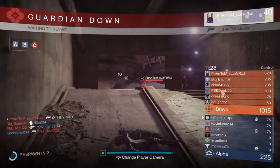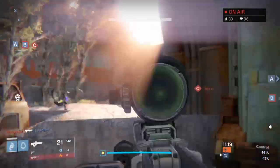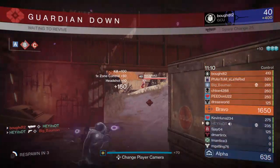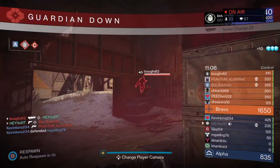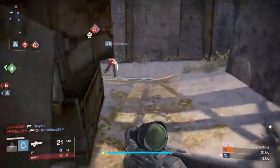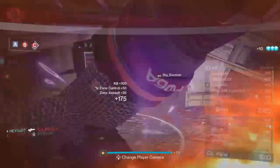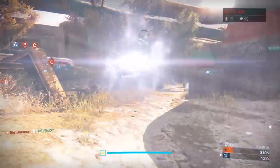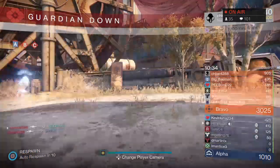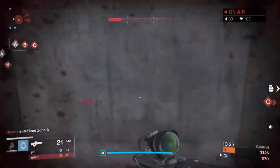Three-lane maps also have cover supporting mid-range combat, but closer-range combat tends to be focused around the crossroads. What you see on a three-lane map that you don't get on a circular map is that combat flows back and forth in straight lines between alpha and bravo. A circular map has circular flow; a three-lane map has a defined front that you're either defending if you're pushed back or pushing forward to take control of more map.